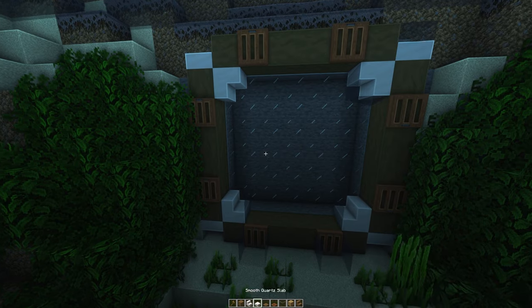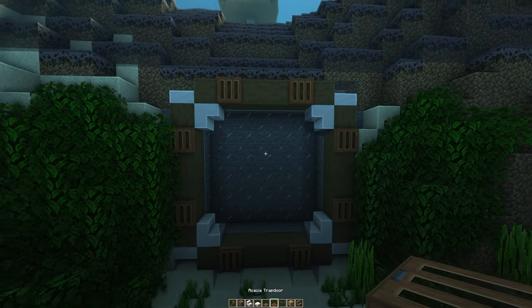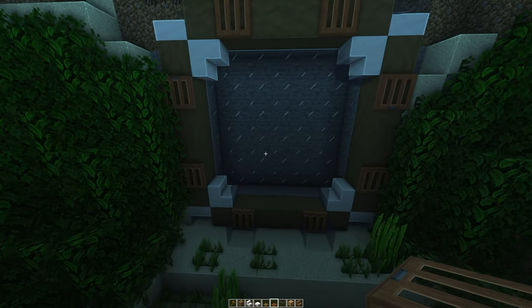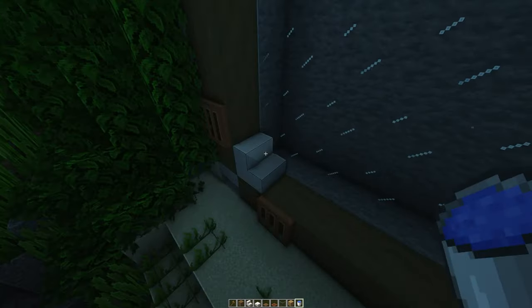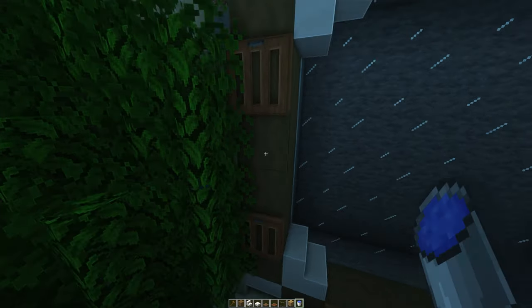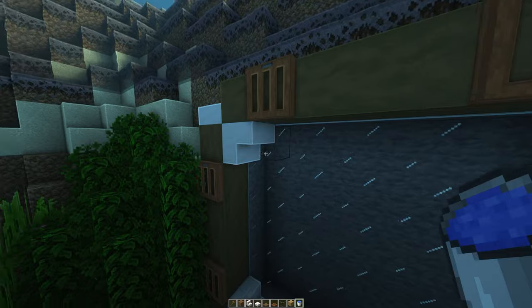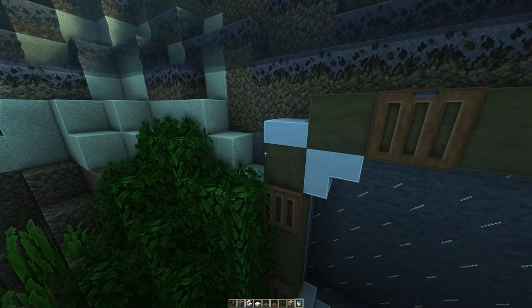That's basically the outside of it — I think that's pretty much how it's supposed to look. Then go inside, and get yourself a bucket of water to fill up all the gaps from the trapdoors and the stairs. You don't want to see any gaps, so fill it all up.